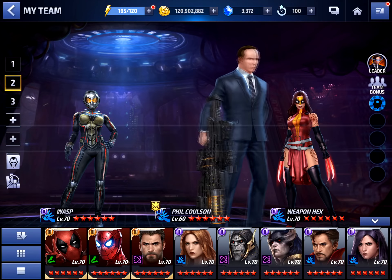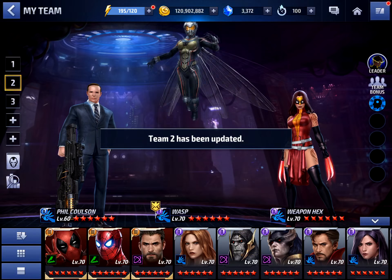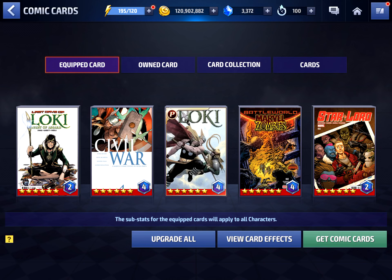Without Wasp's leadership she only has around 15,000 to 15,500 energy attack, so that's kind of her base kit. As for my cards, I've had very bad luck rolling — these same cards for a very long time — but the stats are still pretty nice overall. I have 35% all attack but I'd really like to get that physical and energy attack up.